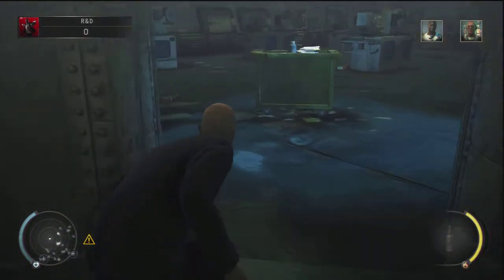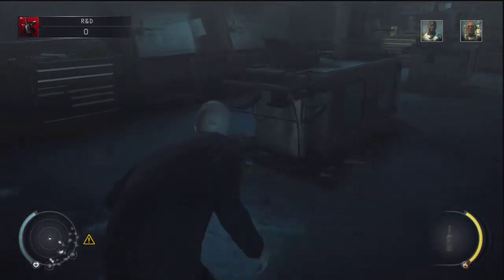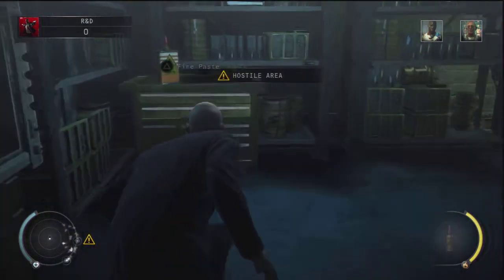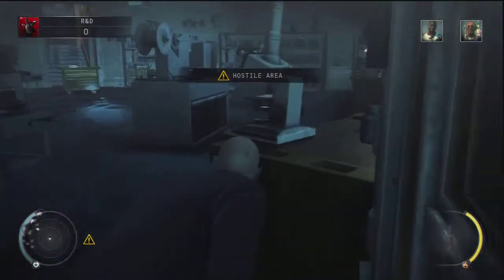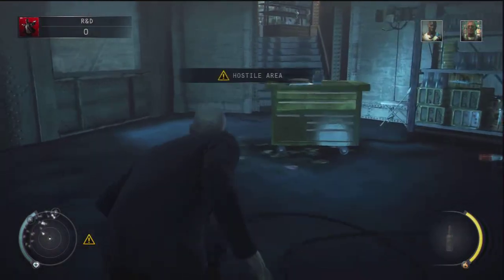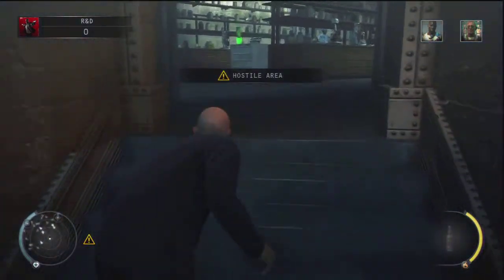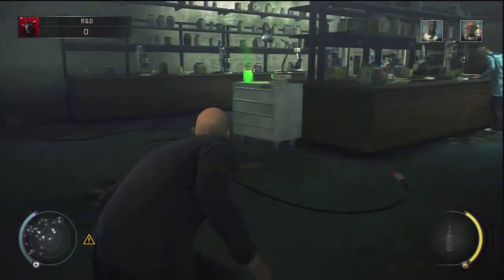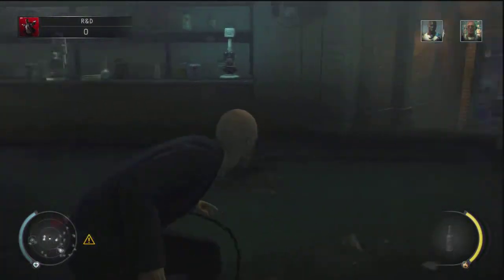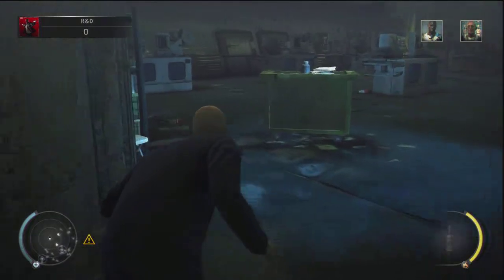Once you get down the stairs, go through the door to the left and head down these stairs. There's a safe point in here but you don't want to use it just yet. Walk over here and grab this item, then walk back up to these stairs and put this stuff in the beaker right there.